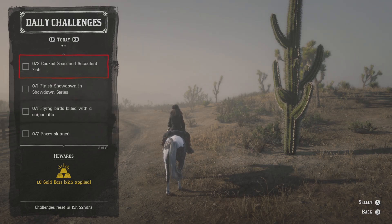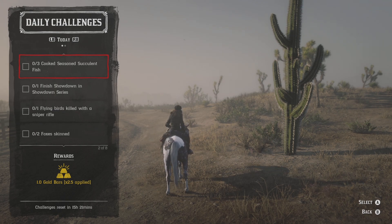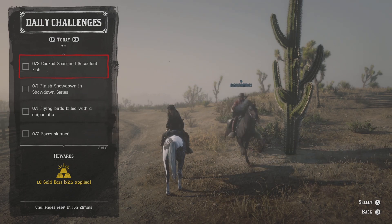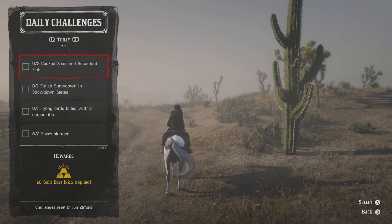So we got three showdown ones. For cooking seasoned succulent fish, you guys need to go ahead and get some trout - you'll need three of them and each one that you break down you'll actually get succulent fish. There are some really good locations to get the trout: one of the best ones is actually by these landing, and also down by Bard's Crossing is a really good location for trout. I always make sure that I have a little bit of succulent fish in my inventory that I never sell, that way you just never have to worry about it because this one does come up a lot.